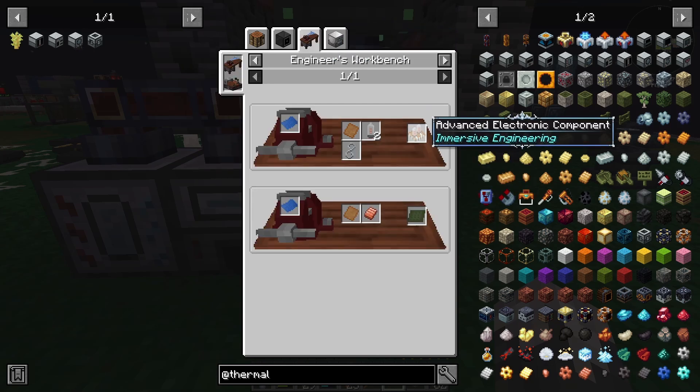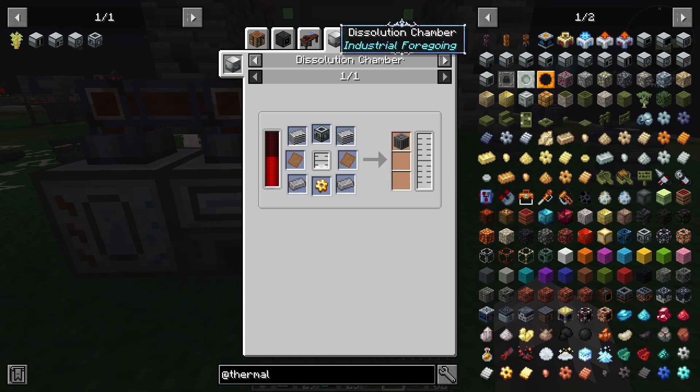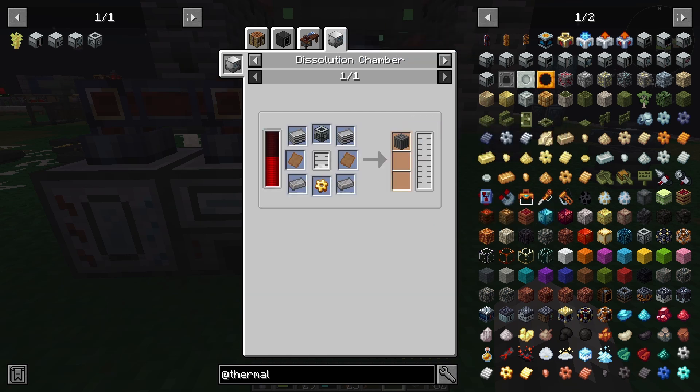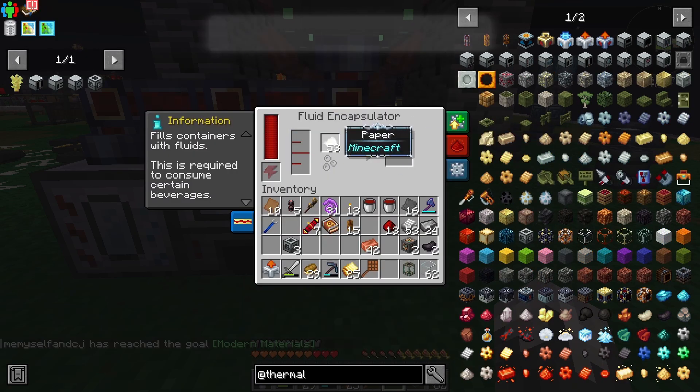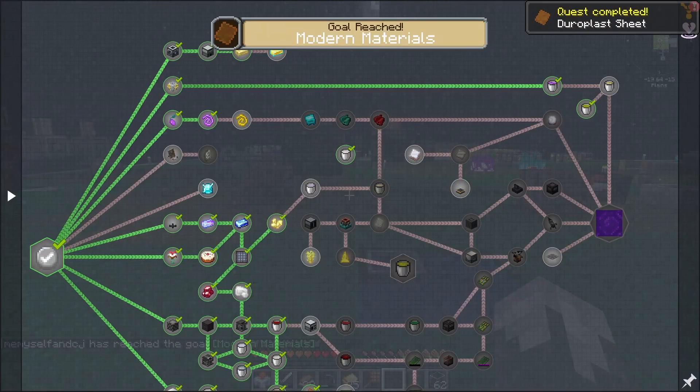With these we can use them to make the advanced electric components, but the most important thing is going to be the circuit board and our simple machine frames when we get to that point. Goal reached — modern materials quest reached!